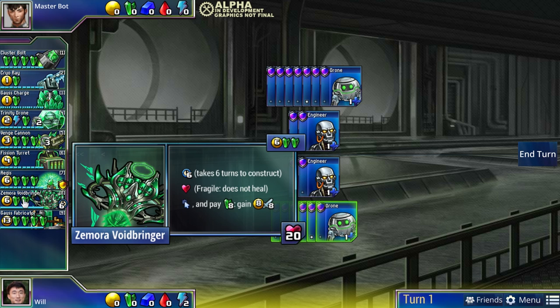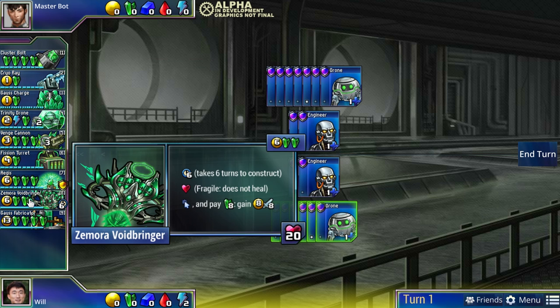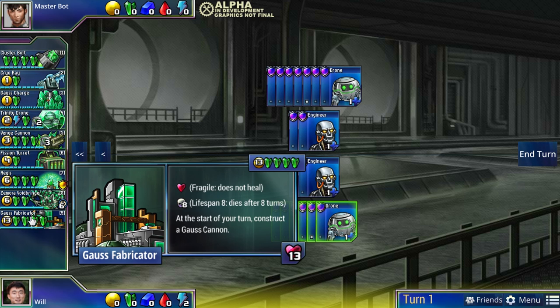The last two units are examples of late-game green units - the ideal late-game states green wants to reach. Zamora takes six turns to construct but essentially says as long as you've got green, you've got everything - it converts green into both money and attack every single turn, so you don't need your drones anymore. Fabricator goes about the late game differently: it builds a very high amount of health by making a Gauss Cannon every single turn for eight turns - 40 health worth of units total. It's very good against finite ammo strategies.